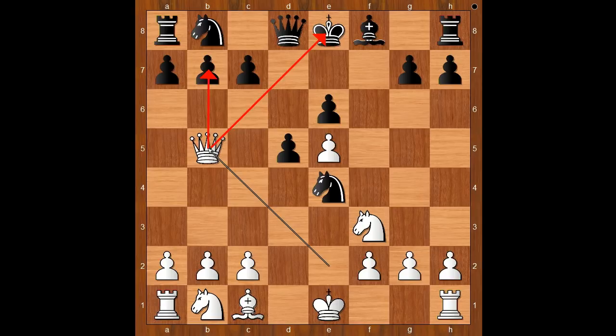Queen to b5 — check — forking the king and the pawn on b7. Knight to c6. Queen takes on b7 was possible. Knight takes on d4 was played. This looks even stronger. If queen takes on b7, then knight to b4. So he played knight to d4.